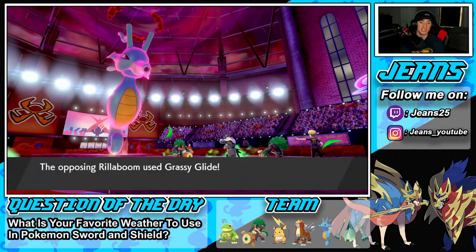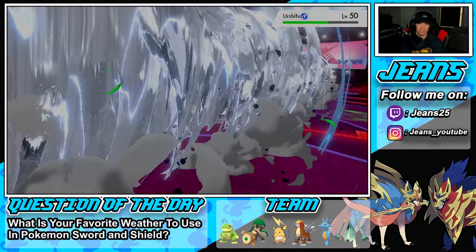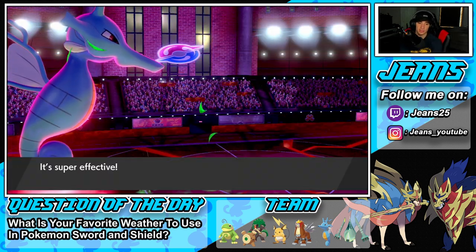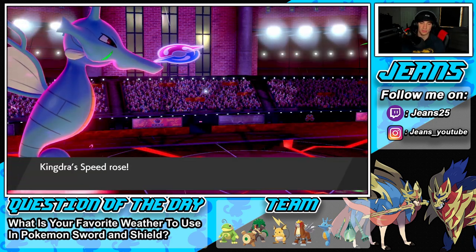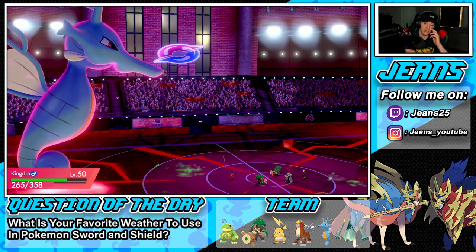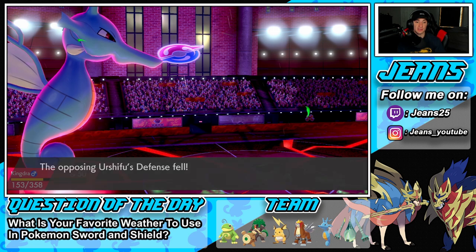He's going to Grassy Glide onto my Kingdra — how dare you! He's Sashed, I kind of saw that coming. Airstream is doing some nice damage. The Sash is going to pop and he goes for Kingdra again — did he just read my swap? Decently smart play. He's going to go for Close Combat, dropping his defense. I definitely have to Grassy Glide onto that and then get after the Rillaboom. He might protect — he does, totally fine, then we just Airstream again.